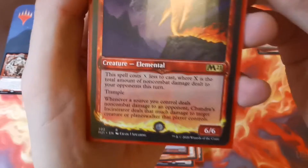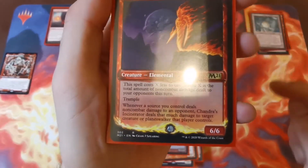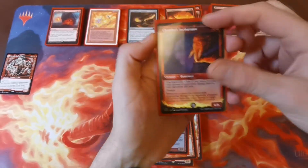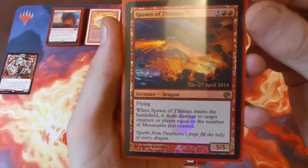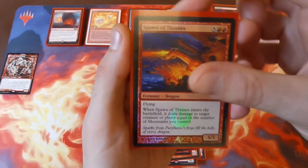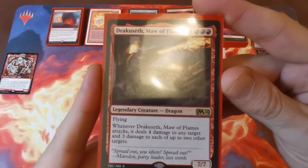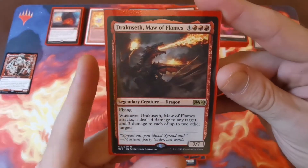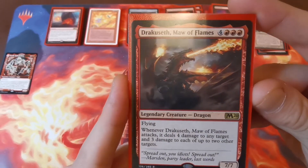Charge of the Incinerators — five and one red, a 6/6 elemental — costs X less to cast where X is the total non-combat damage dealt to your opponents this turn. It has trample, and just like Satyr Firedancer, whenever a source you control deals non-combat damage to an opponent it pings that damage to one of their creatures as well. Spawn of Thraxes — five and two red, a 5/5 flyer — as it enters, deals damage to target creature or player equal to the number of mountains, so at least seven damage. Finally Drakuseth, Maw of Flames — four and three red, a 7/7 flyer — whenever he attacks he deals four damage to any target and three damage to each of two other targets, dealing with smaller problems opponents try to hide like Blood Artists or Falkenrath Nobles.